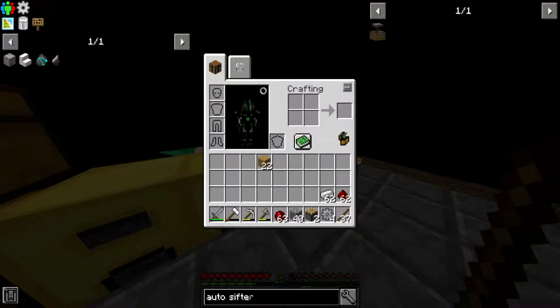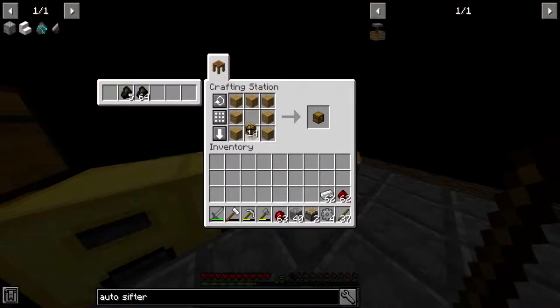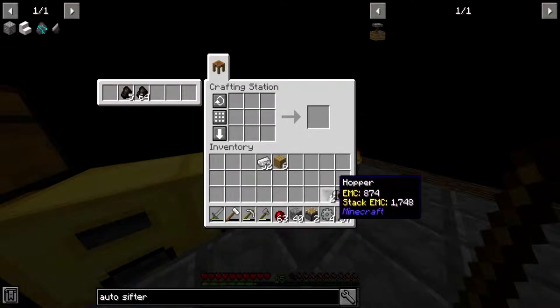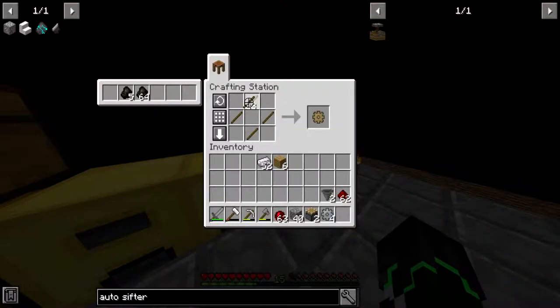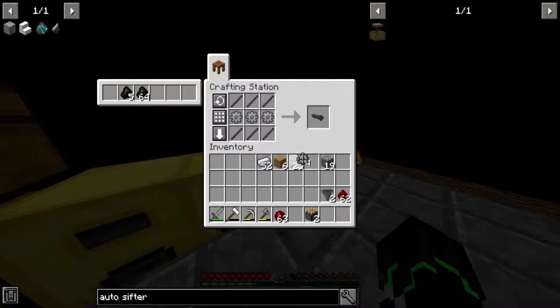We need two hoppers. Two chests and there we go — two hoppers. Now we need the stone axle. We need three more stone gears. There we go — and make it like that. Three stone gears done. And there we go, stone axle — make the auto sifter, there we go!